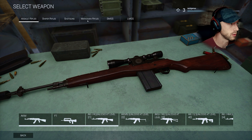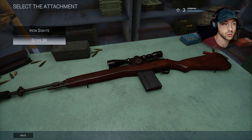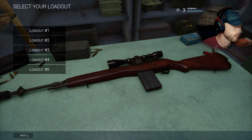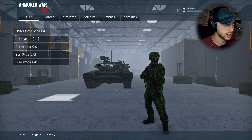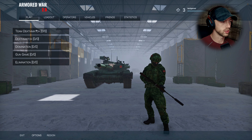This is the marksman rifle. You can put on basically just the iron sights or a 9x scope. Didn't think the maps were that big, but we got a 15-round magazine. So we head into team deathmatch here. I don't know what the difference is between elimination and team deathmatch. But I also want to see the gun game so you can see some of the different weapons.